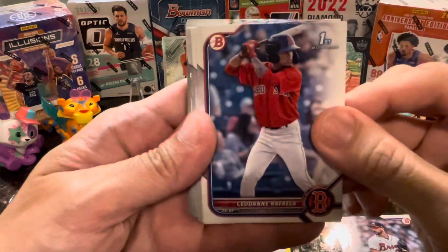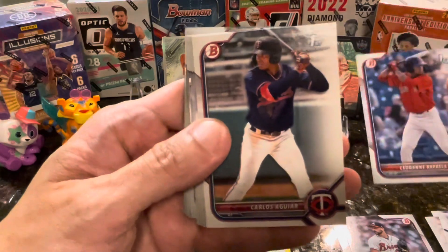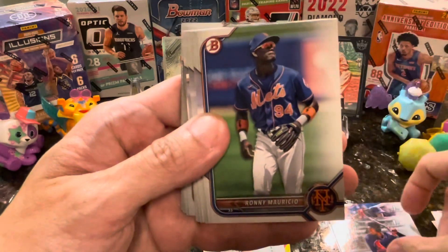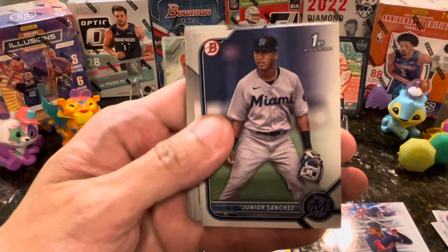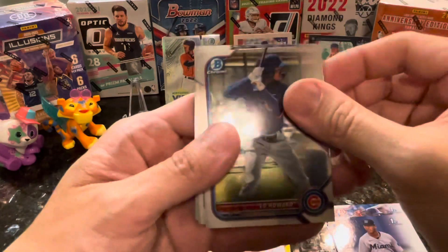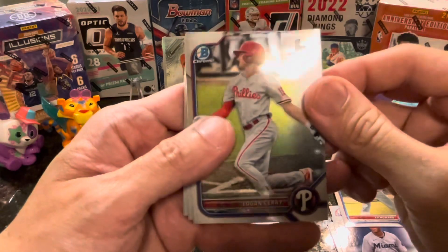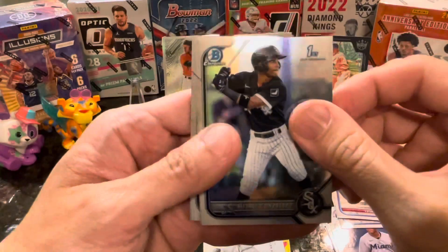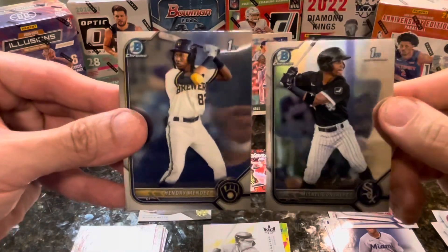Then we have Cedanne Rafaela — first Bowman. Carlos Aguirre, Ronny Mauricio, Emmanuel Rodriguez, Maximo Acosta, and a first Bowman of Junior Sanchez. Oh, and a chrome of Ed Howard — nice! Logan Cerny, Misael Gonzalez, and Henry Mendes. Nice looking cards there.